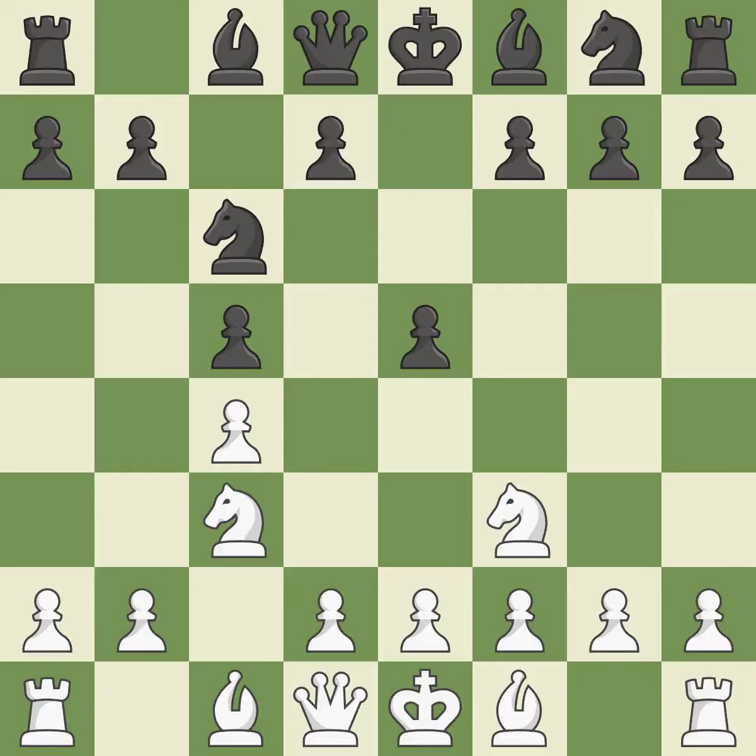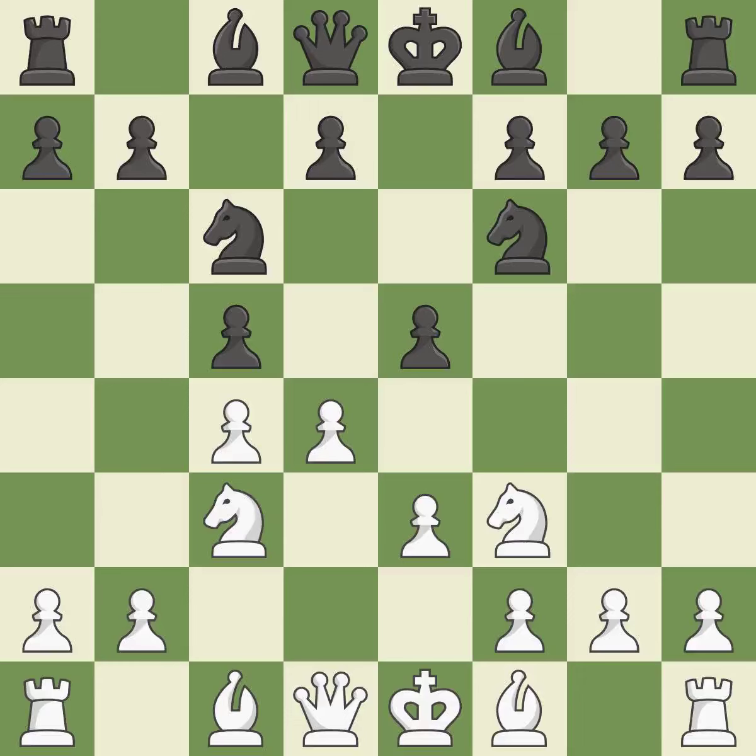The bishop will be better off as a result of this, prepared to develop into a functional square. This develops a knight from its starting square, activating it. This hits in the middle and prevents the opponent from gaining ground. The opposing knight is kicked by a pawn and must now move or be captured — it is the last book move. This strikes a rival knight and maintains the balance in material with a good trade.